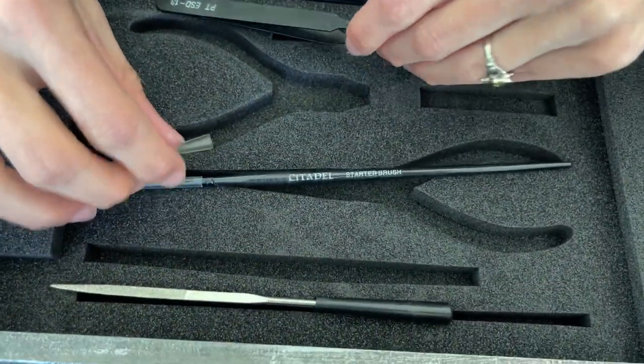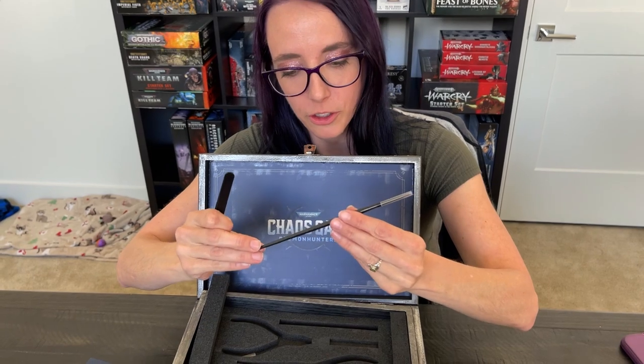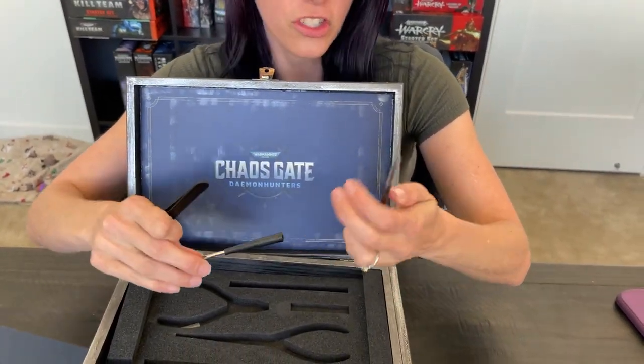I wonder — that's probably going to dig into your hand without the handle. It has this nice... we've got tweezers. And then we've got a brush, which is great. And then a file. What type of brush is it, what size? It's just the starter brush — their generic starter brush, which I think is what you get in like the Citadel beginning paint sets.